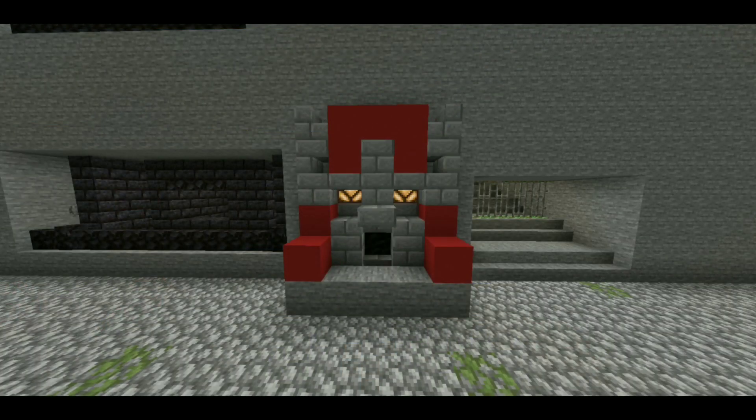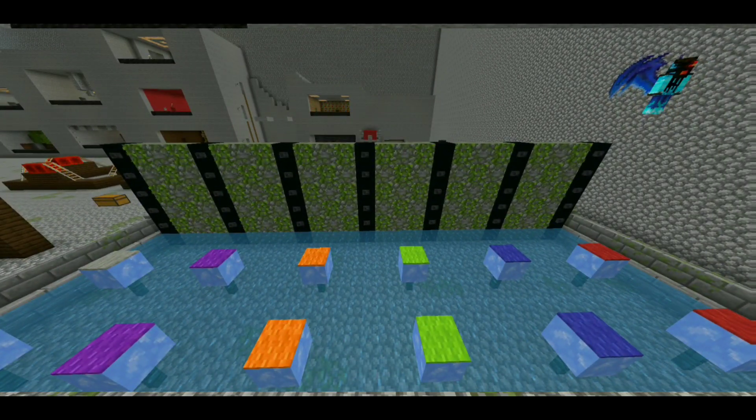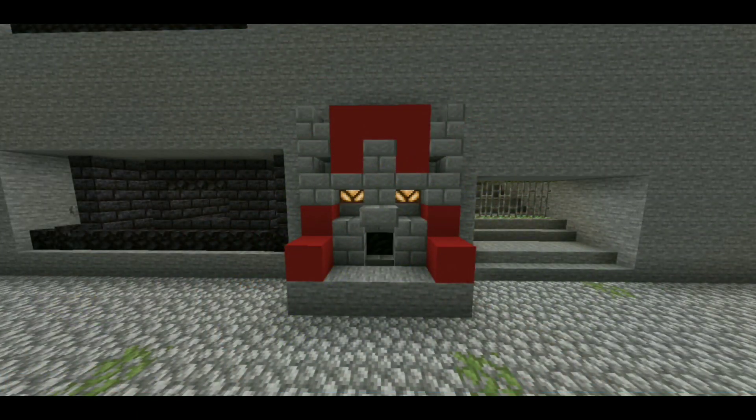Standing in front of each of you is an ice block and a giant moss stone wall with vines. When OTJ gives the signal, race across the moat jumping on the ice blocks and climbing over the wall. If you fall off before climbing over the wall, you must go back and start again. As soon as you have crossed the moat, run over and hit the gong. The first four players to hit their gongs will move on to the next round.